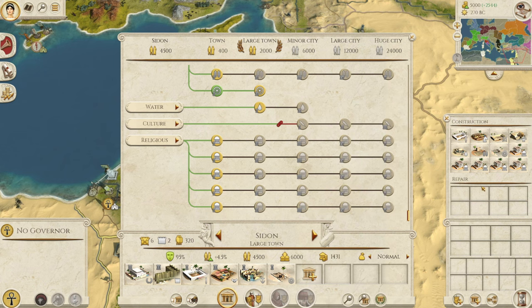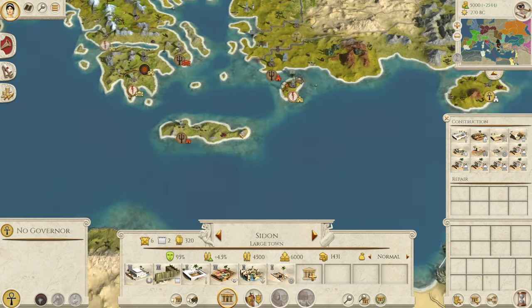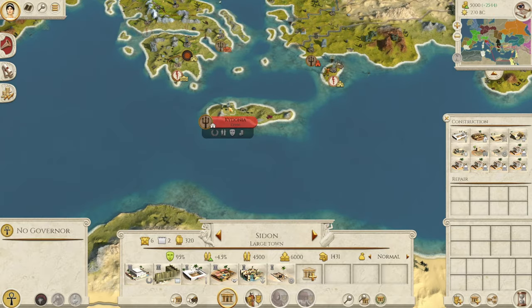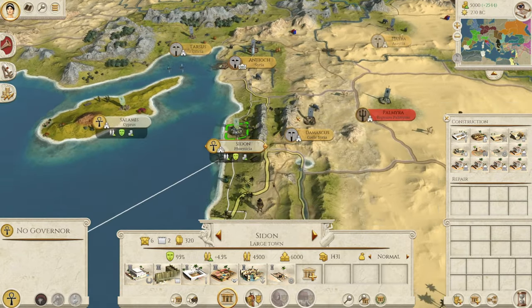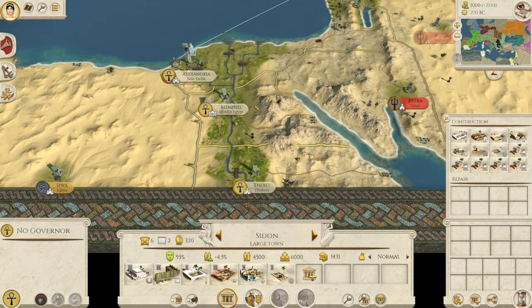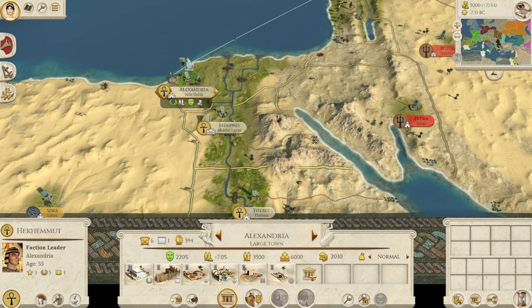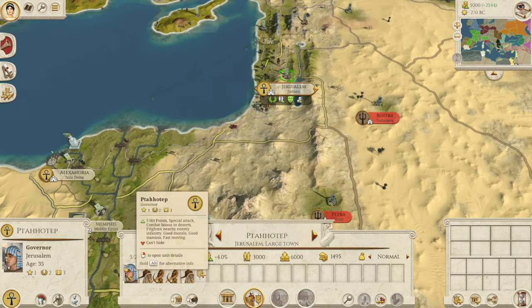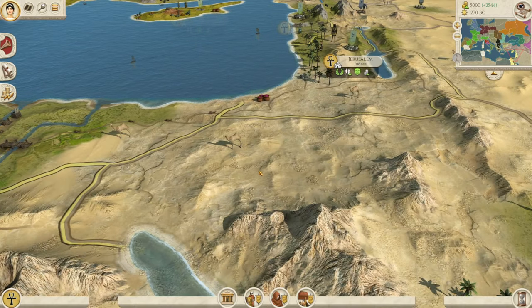Egypt gets a fantastic building roster with nice temples giving different bonuses depending on what you want. If you want to dip into the richest region in the world, just get an army, hop on a ship, take Cyrenaica, take Sparta, get into Greece and the game becomes an absolute breeze. Unlike the Greeks' six spread-out regions, Egypt's regions are consolidated - these three close-together regions can pump out armies incredibly quickly. Your general is very strong too. These guys are very easy to play - one of the easiest nations in the game.